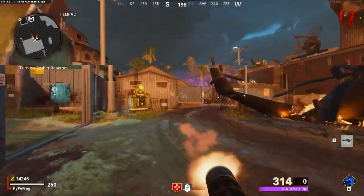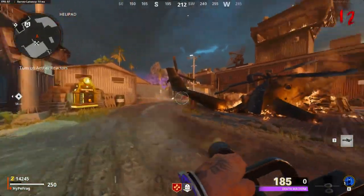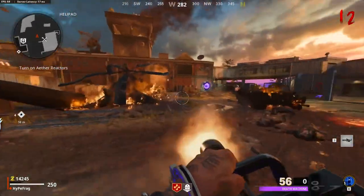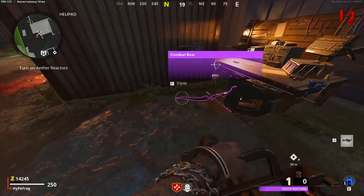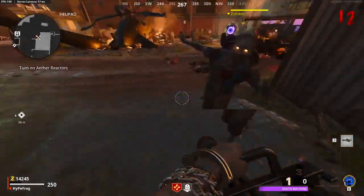This can be done multiple times. I recommend staying near the score streak you buy so it doesn't despawn too quickly, allowing you to keep repeating this. If it does despawn, it's not a big deal — the kills you get with the death machine will cause zombies to drop a lot of high grade salvage, so you can just craft yourself another weapon.